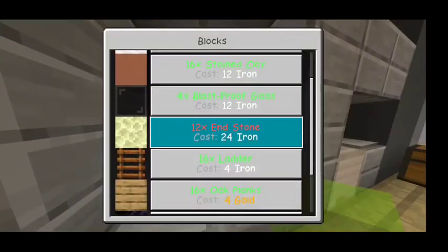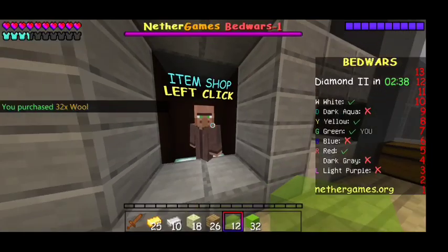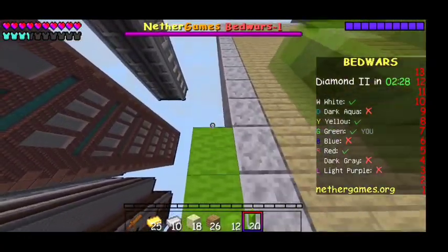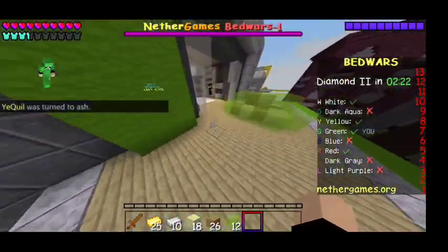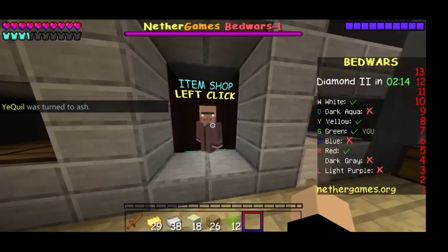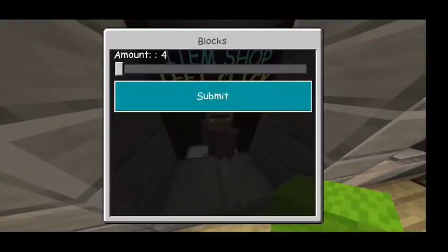Now we're going to buy some wool — we're not going to buy too much, just need a stack of 32. Then what you're going to want to do is make the outline of your barrier. This is so you have extra room to work with when you're building your bigger defense. So just get a stack of 16, then we're going to buy more glass.